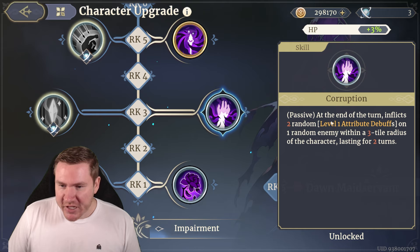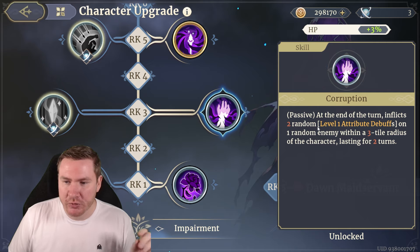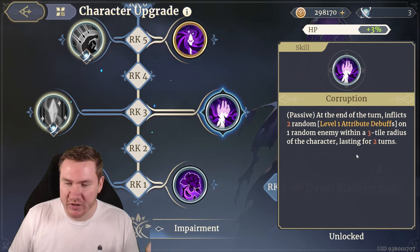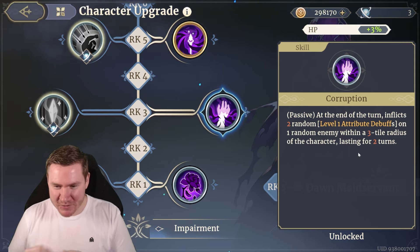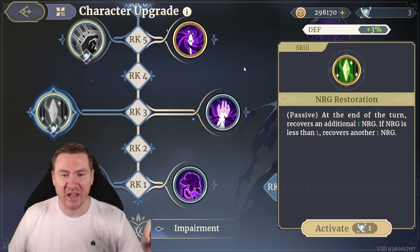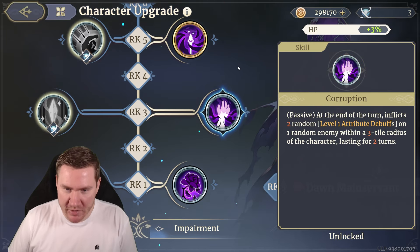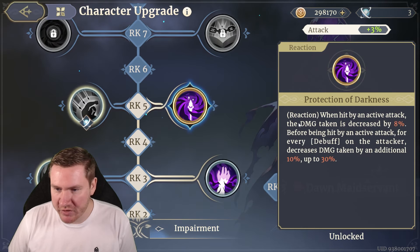At rank three she gets a passive option. I went with Corruption — at the end of the turn it inflicts two random level-one attribute debuffs on one random enemy within a three-tile radius, lasting two turns. That is nasty. The other option is energy recovery, which would help her pump skills out more regularly. That's also a solid option, but Corruption was more my vibe.